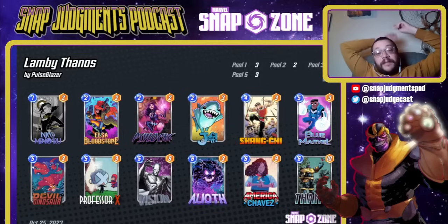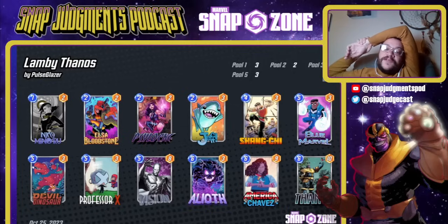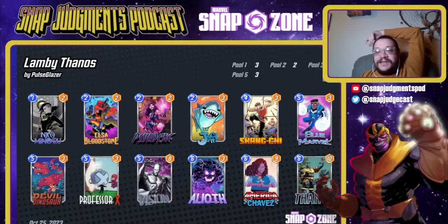Vision is amazing with Elsa and also hard counters Alioth pretty well. Meanwhile, you have Professor X so you can close off a lane — as long as you can maintain priority, Alioth is backbreaking for you. Blue Marvel gives you reach. Devil Dino gives you an extra big thing to play. And that's the deck.